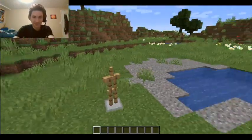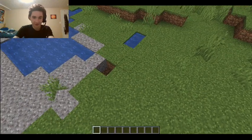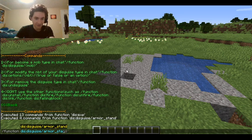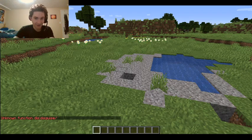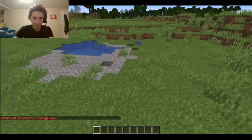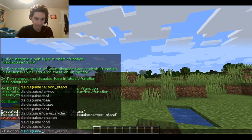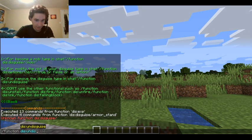So basically you're invisible and it just follows you around. I broke myself, so now I'm completely invisible with no particles. Let's do an arrow. I think I broke it on disguise.